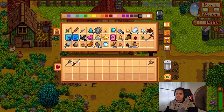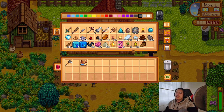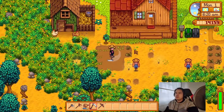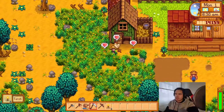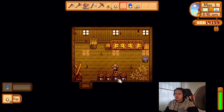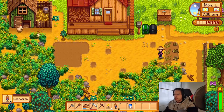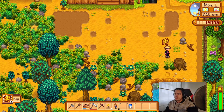We're gonna get all our stuff organized here, we're pretty full. We'll grab our scythe, our axe, and maybe the pickaxe just in case we need to clear up some stuff. We'll say hi to my chickens, get their lovely eggs, and put them in the mayonnaise maker — so there's four. We're gonna start clearing some of the plants here; we're getting hay because we have a silo now, which shows the indicator too, which is nice.